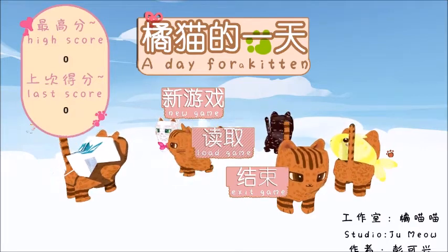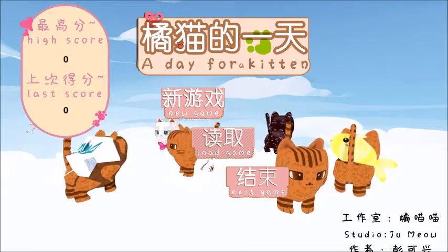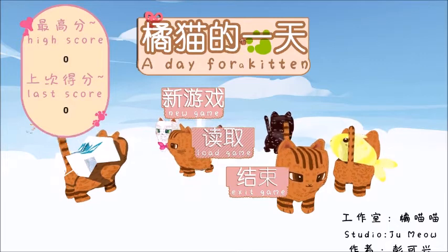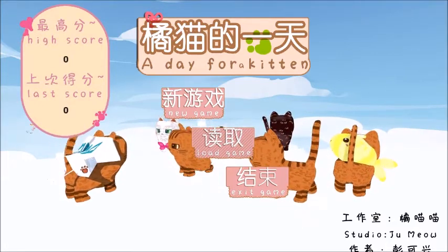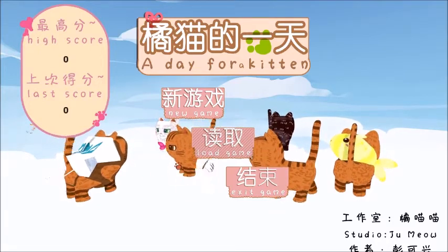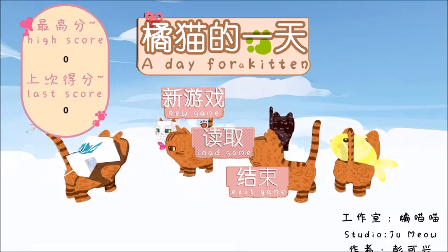I could just do a quick first impressions thing — never launched the game before, don't really know much about it. It's not my type of game from this front screen. Obviously this is a Chinese translation called A Day for a Kitten. I've got a high score and a last score, and I haven't played it yet. We have some cats — this cat has a fish, this one moves, this one has some trash, and this one has some wings. The first thing I noticed is there's no options. There was a launcher that let you set the resolution, but there are no audio options and no in-game options at all. So this music is what we're stuck with — it does seem to be about 10 seconds of music looped.